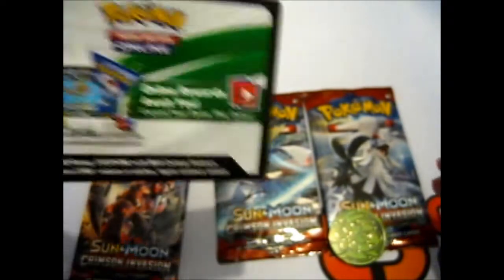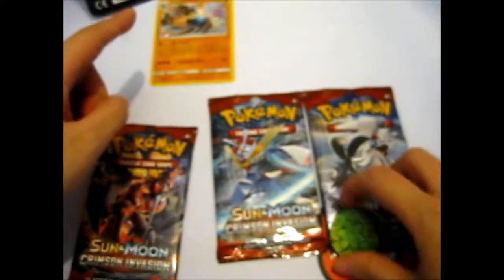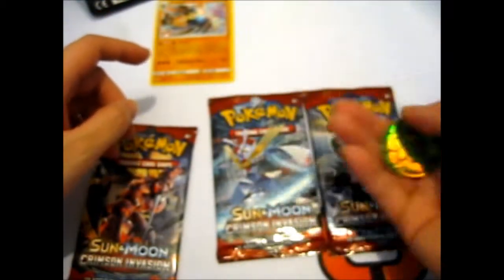Okay, just proof of existence — there is a code card which might be for Lucario. I think it's definitely for Lucario but I don't know if it's for the coin too.